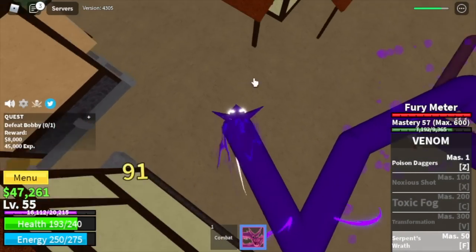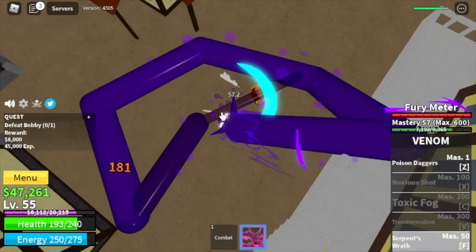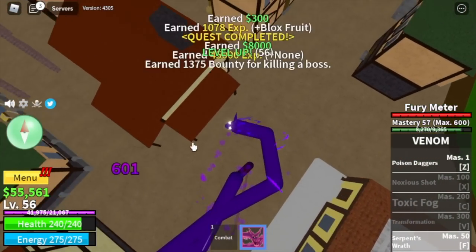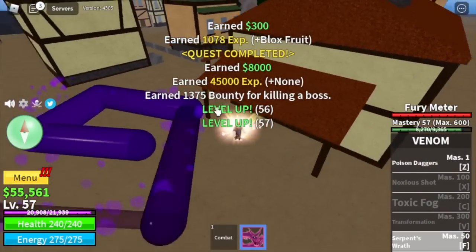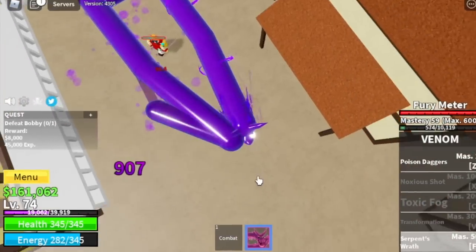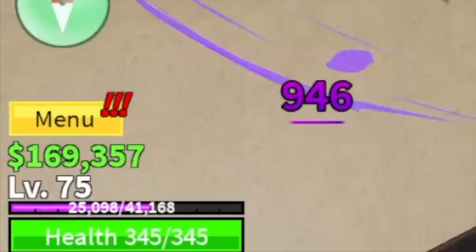So make sure to move your Serpent's Wrath in a circular motion. Make some gaps in order to dodge his ranged attacks. It's very easy to defeat him with the Serpent's Wrath as long as you don't get hit. We are going to leave here at level 75.